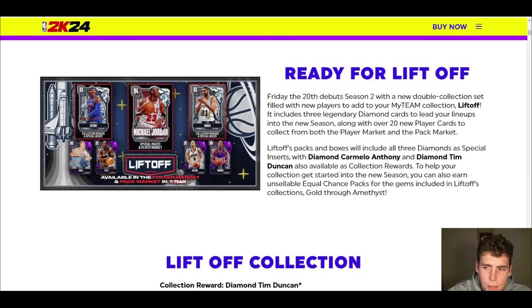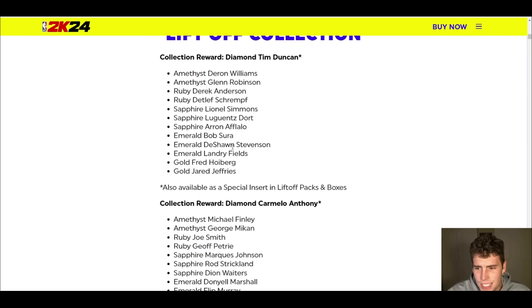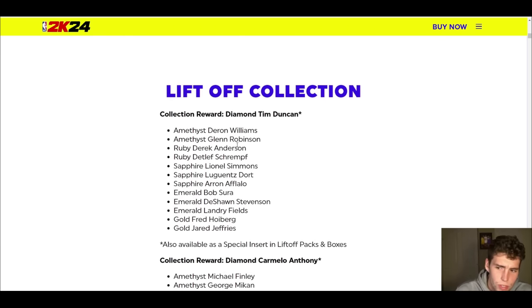Tim Duncan is going to be absolutely elite. MJ is a special insert in the player market, so he's available directly to buy via the player market. You can also get Amy George Miken, Michael Finley, Darren Williams, and Delana Robinson — some solid amethysts as you go through things.